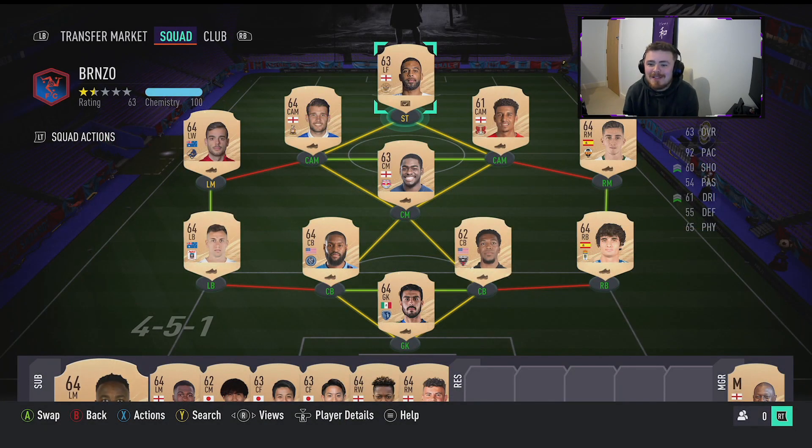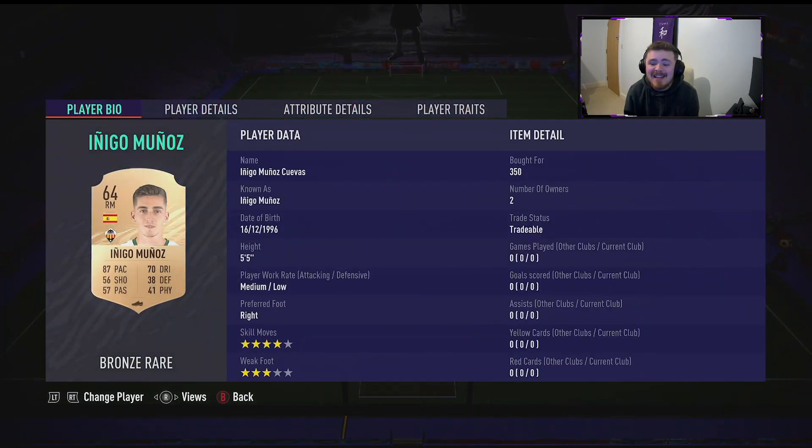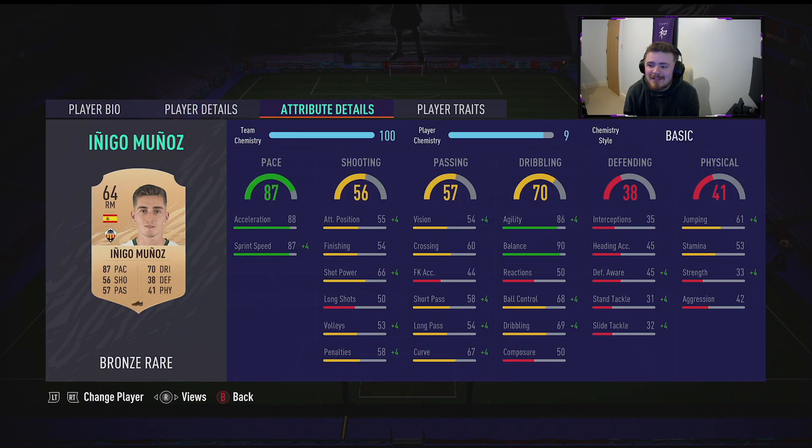The main two talking points about this team are my left mid and my right mid. These guys look incredible. We're starting off in the Spanish second tier with my man Inigo Munez. The man's got four-star skills, guys. It's very hard to find bronze cards with four-star skills alone, but this man has it. Medium-low work rates, five foot five. He's got a bit of pace, the agility, the balance, the four-star skills. I'm super excited to give him a go.